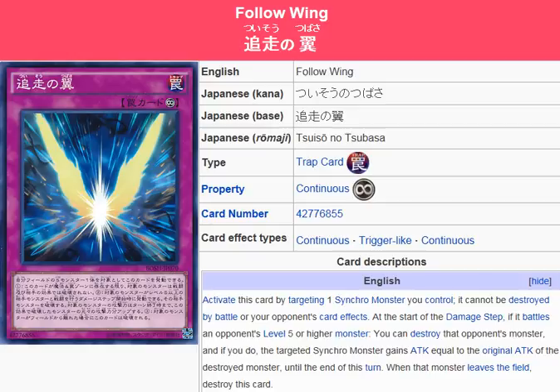Activate this card by targeting one synchro monster you control. It cannot be destroyed by battle or by your opponent's card effects. At the start of the damage step, if it battles an opponent's level 5 or higher monster, you can destroy that opponent's monster. If you do, the targeted synchro monster gains attack equal to the original attack of the destroyed monster until the end of this turn. When that monster leaves the field, destroy this card.